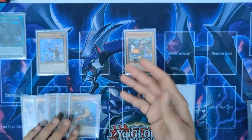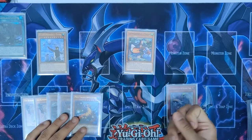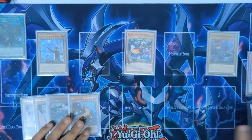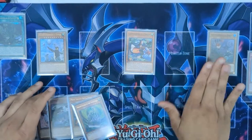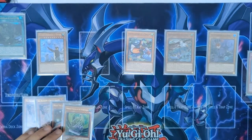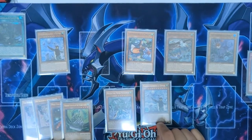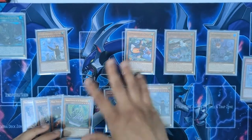If your opponent activates a normal summon or you want to force it out, you activate Dreaming Town and normal summon Rubina — Dreaming Town resolves and goes to grave, then you let their effect resolve, then resolve Rubina to search Barrier Statue. Using Rubina you can normal summon Eglin, and with Eglin you can search either another Empern or Dreaming Town. I like getting the second Empern because it's hard to get rid of anyway — and if they're using Lightning Storm on your board, I'd recommend saving Dreaming Town.